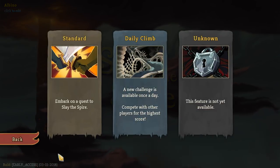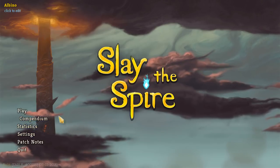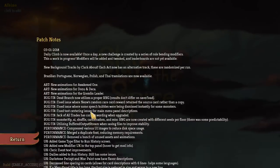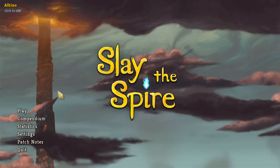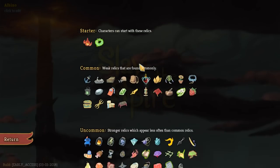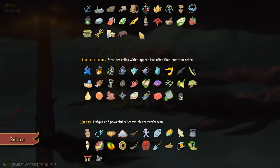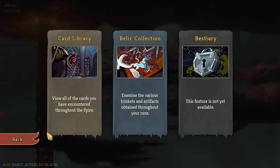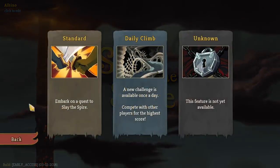You compete with players for the highest score, and there are randomized modifiers. In the Steam patch notes there was a little image — it looked like relics. I looked around and I was like, are there new relics? But I don't see them here. I don't see outlines of new stuff. Maybe they're Daily Climb things, or maybe they'll be added in a future patch.